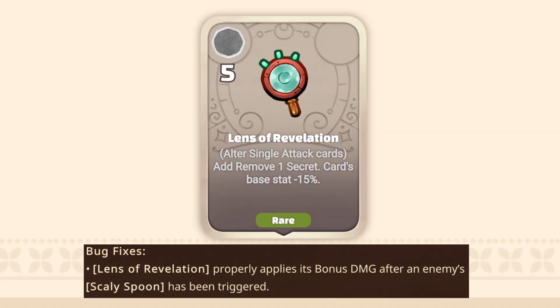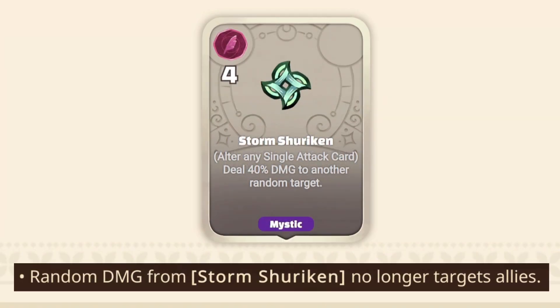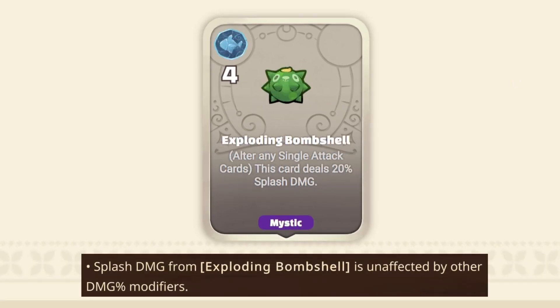With this update, there's been a whole host of bug fixes as well, so let's run through each one, starting with Charms. Lens of Revelation now properly applies its bonus damage after an enemy's Scaly Spoon has been triggered. Storm Shuriken will no longer target allies with its random damage effect, and Splash damage from Exploding Bombshell is now unaffected by other damage modifiers.